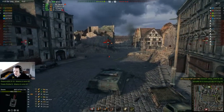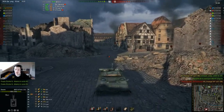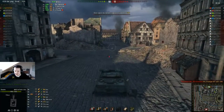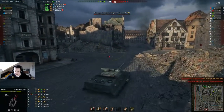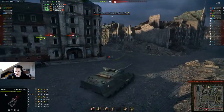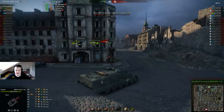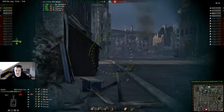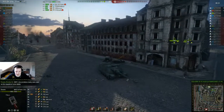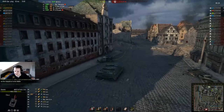Fire Angel is giving support with his Waffenträger auf E 100 — a very amazing and powerful TD. Now they're starting to cap the base. There's the T-54 around the corner spotting me. The beeping sound you hear is good for me, because then I know exactly when the spotting timer is over and when I might not be spotted any longer, if I'm far enough away from the enemy.